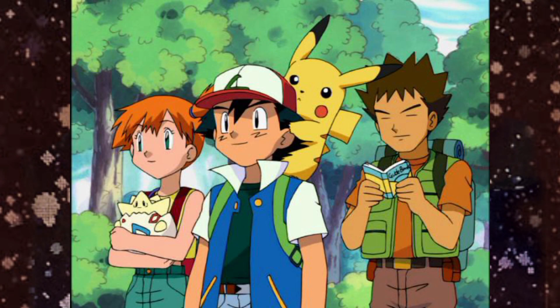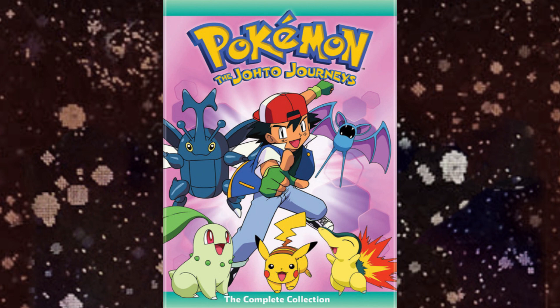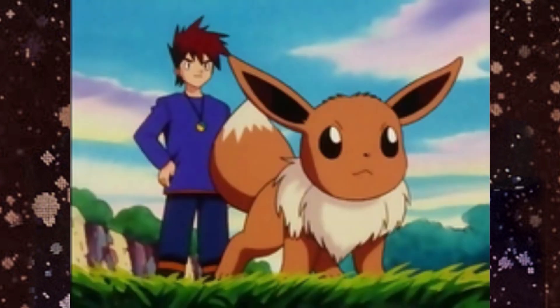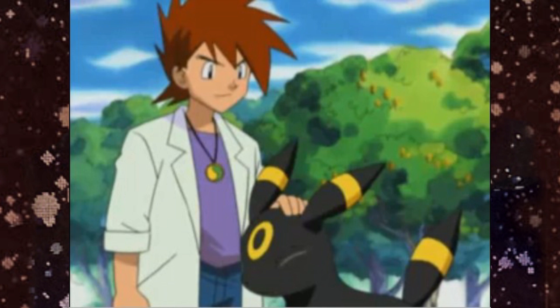In the anime, it took quite a while for the first Dark type Pokémon to make an appearance. It wasn't until episode 150, "Hour of Houndour," that Houndour itself made the first ever Dark type Pokémon appearance. Gary would go on to evolve his Eevee into an Umbreon later in the series, which became one of his staple Pokémon and boosted its popularity even more.